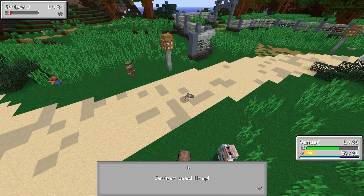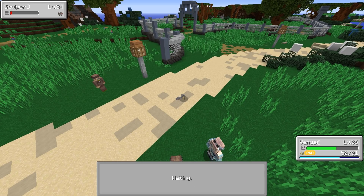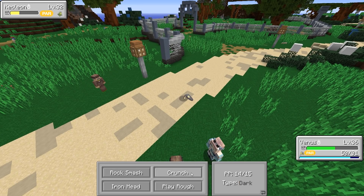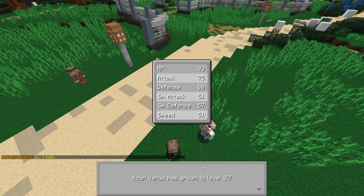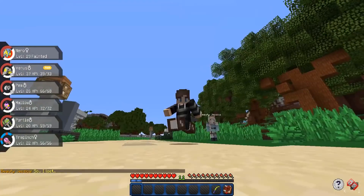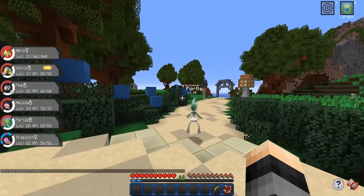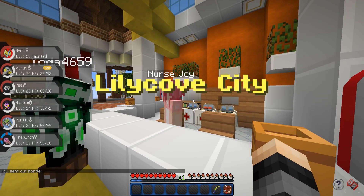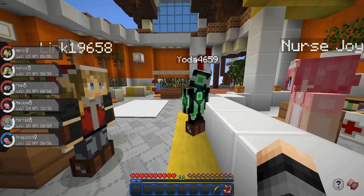That shouldn't be too much of a problem. We could maybe even head to Lily Cove, which is just further up the route. We defeated both of those NPCs, but unfortunately Pokemon took a lot of damage. So let's head on back — Lily Cove City. We're back in Lily Cove and then we'll make our way back over there. I'll go ahead and do that off camera so you guys don't get confused on where I am and I'll just head right back to where we were previously.